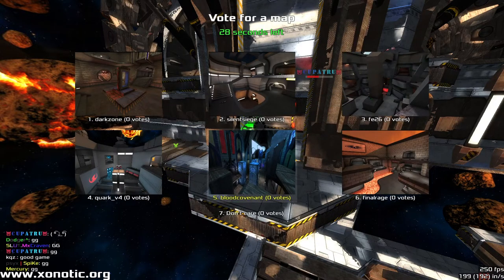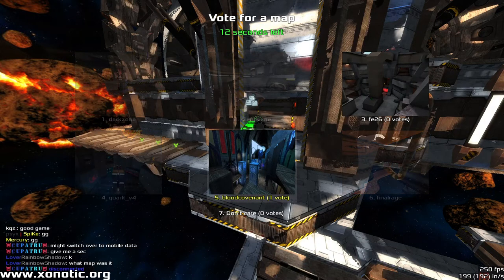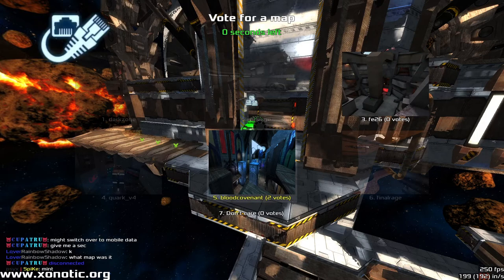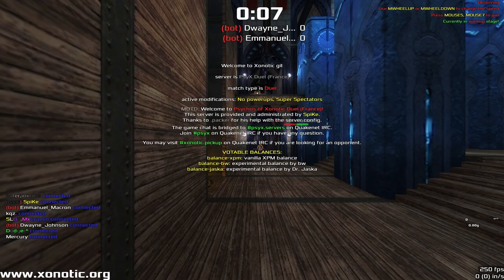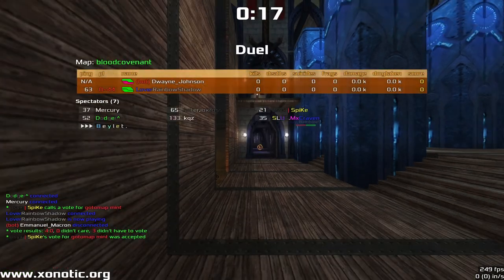Rainbow Shadow is also going to be able to just run around, picking up the items and going through. And that is it — Rainbow Shadow picking up the Zoylent. That's 2-0 to Rainbow Shadow, first to four, so could be halfway there. Hopefully Cup of Truth switched to mobile internet and gets less hiccups. Thank you for watching. We are going to mint — why are we on Blood Covenant? I guess we just didn't vote. See you in the next one.